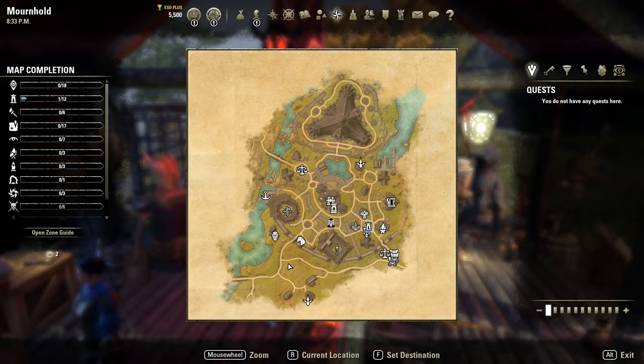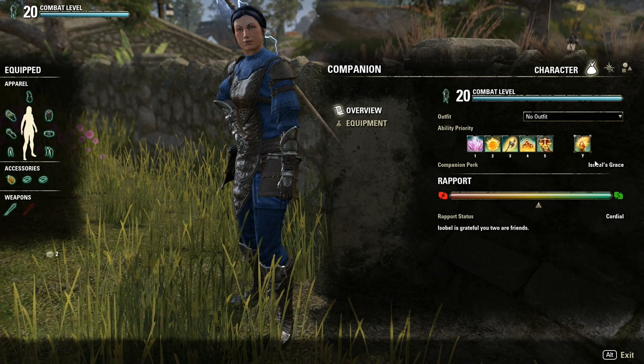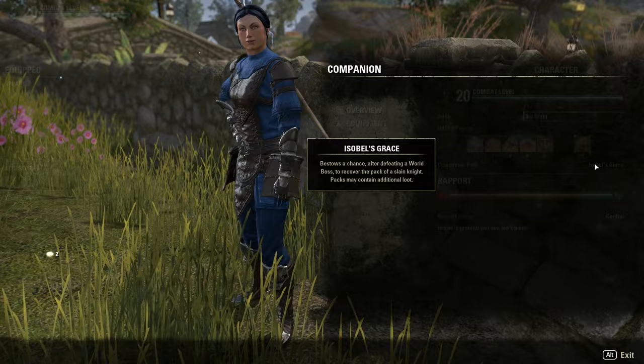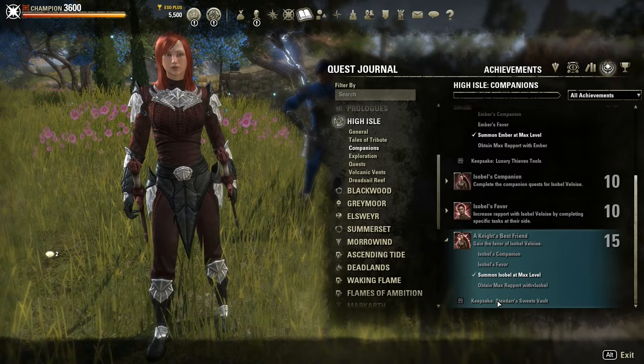Isabelle's perk is Isabelle's Grace, which gives you a chance after defeating a world boss to recover the pack of a slain knight. This pack may contain additional loot. Perks are buffs that your character receives that will be bestowed upon you when the companion is out and active. Completing the companion's quests and achievements can unlock their keepsake, which will give you the perk even when they are not active. Now let's take a look at some Isabelle builds.